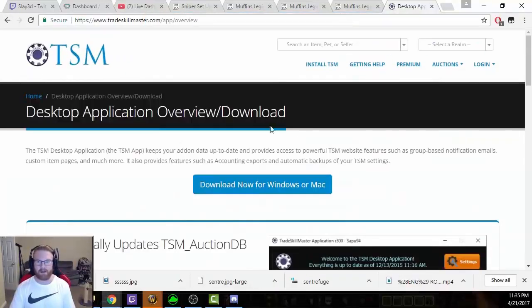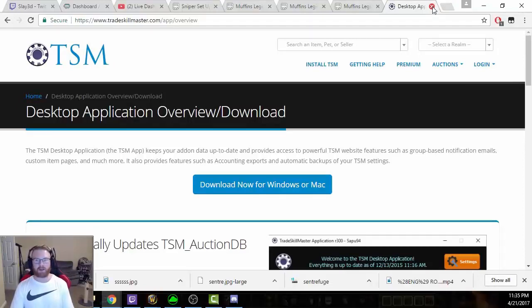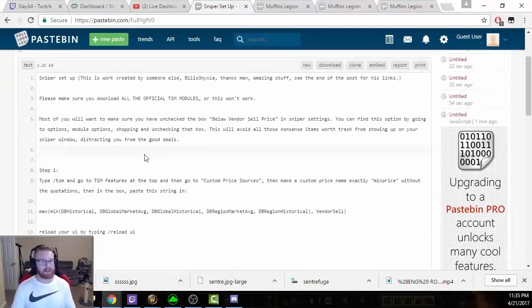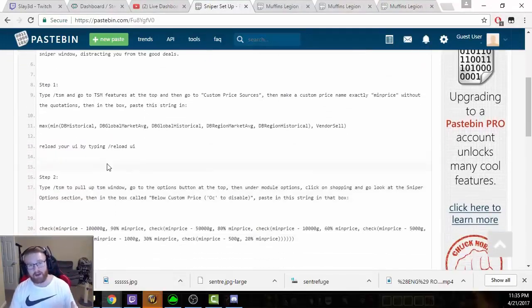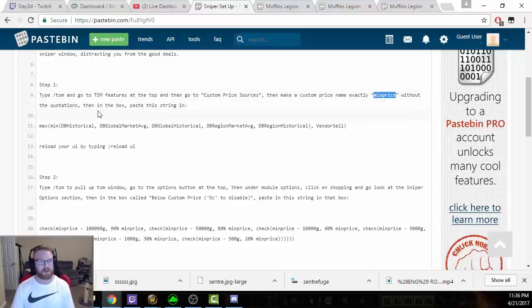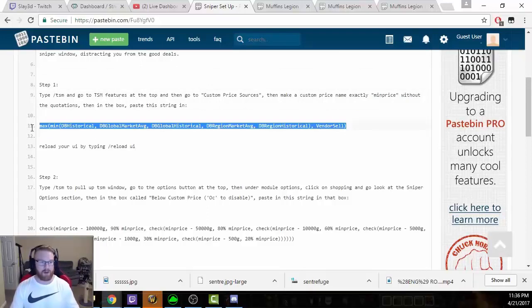Get it set up, sign up, make an account, install it, and make sure it is running. Once you have all the TSM add-ons and the desktop application, step one is to go into TSM and set up a custom price source and title it 'MinPrice' — without quotation marks, of course. Once you set this up as a custom price source called MinPrice, you're going to want to paste a specific string into it.